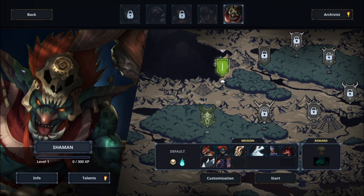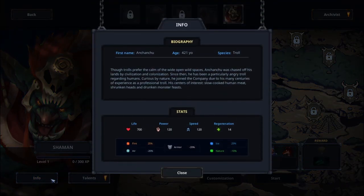So what does this particular Feed the Troll DLC have to offer? I started a new game and I'm mid-run, so I don't want to lose that progress. But here's a quick look at the new Shaman boss. If I click on info down here, his first name is Anchanchu — I want to say Gesundheit every time I hear that. He is a troll, though trolls prefer the calm of wide-open spaces. Anchanchu was chased off his lands by civilization and colonization. You can see his stats down here — he is resistant to fire and ice, but susceptible to air, armor, and nature. That's kind of strange; in my personal experience with Dungeons & Dragons, trolls are typically susceptible to fire so they can't regenerate. But anyway, that's neither here nor there.